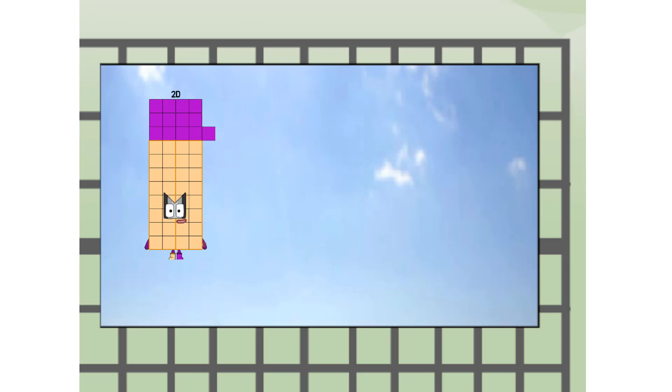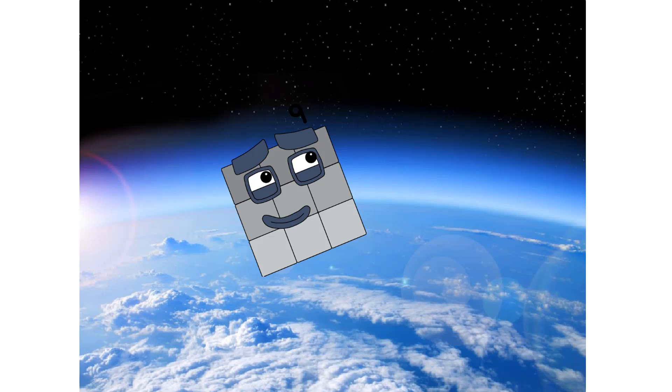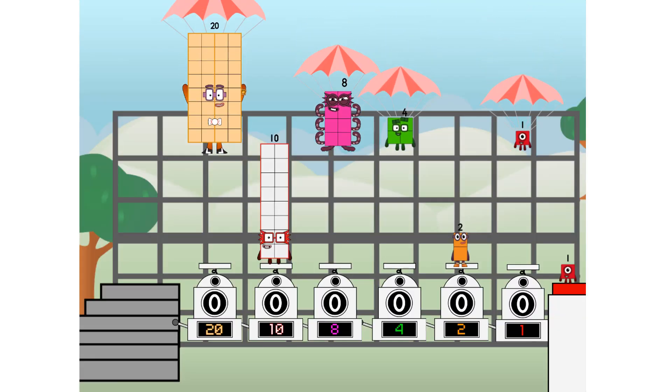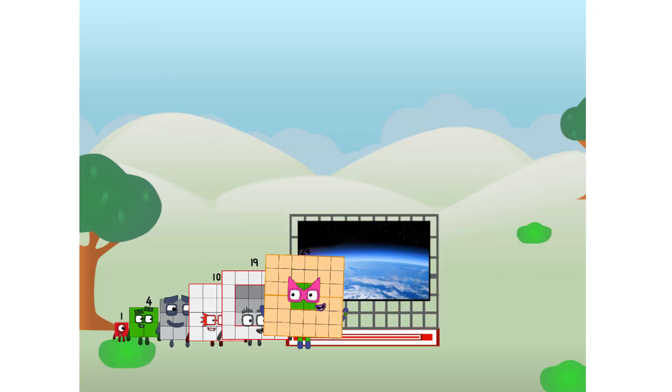Twenty all the way up high. Amazing. But not a square. Wait and see. We're two squares. The edge of space. Nearly there. We sent a square to the edge of space without rockets. We just need a little more power.